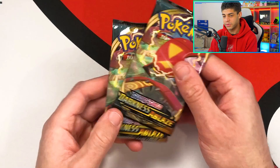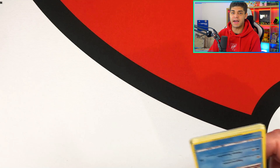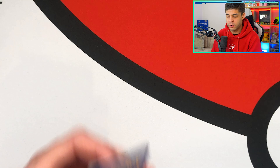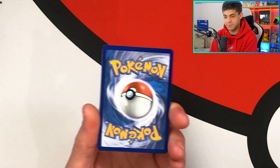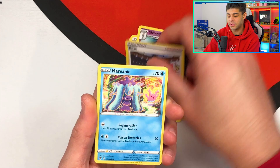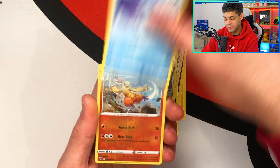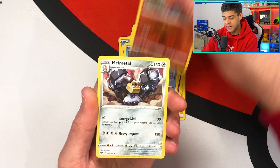Darkness Ablaze now — we have two Darkness Ablaze packs, both with Centiskorch on the front. Can we get something good? I mentioned in yesterday's video — if you haven't checked it out — I talk about Logan Paul and a record-breaking sale of a first edition base set booster box, and also just the state of Pokemon cards at the moment. It's really difficult to get hands-on product, that's why there haven't been many pack openings on my channel lately. We get a reverse holo Crabominable, very cool, and the final card is a Melmetal.